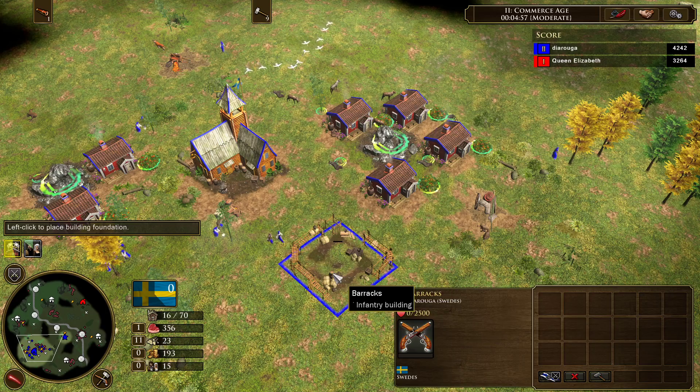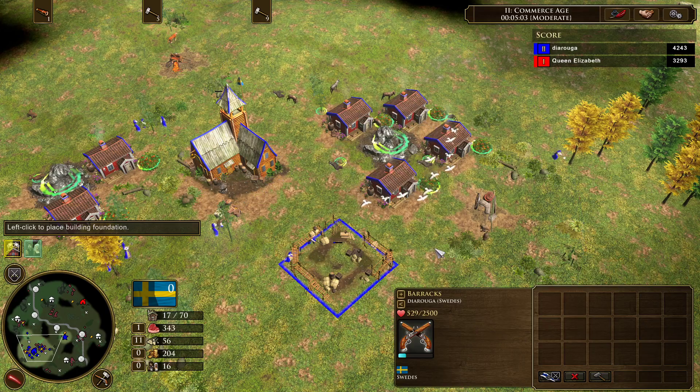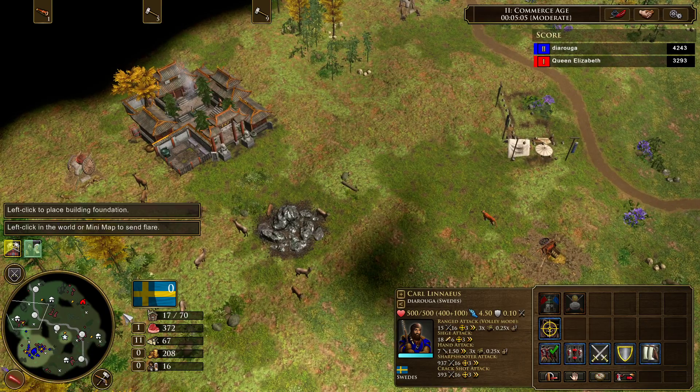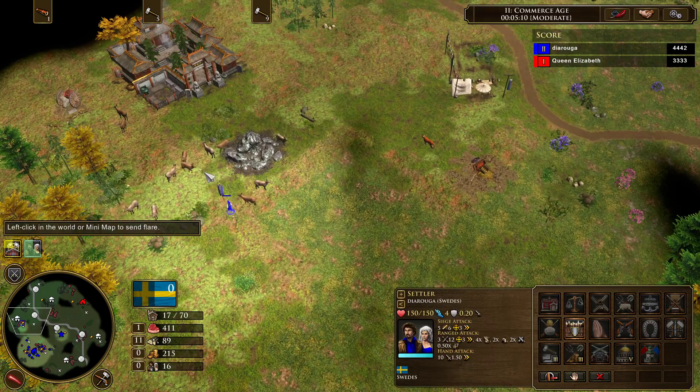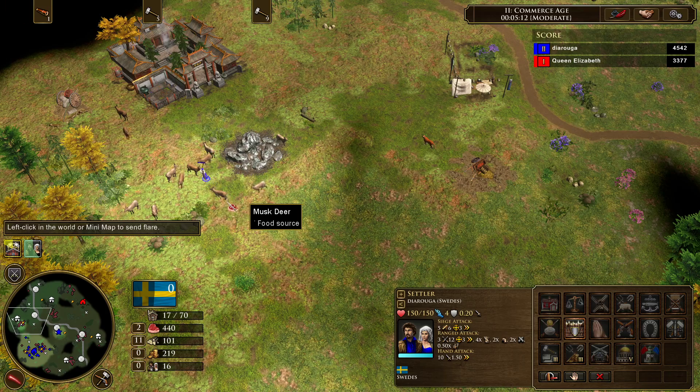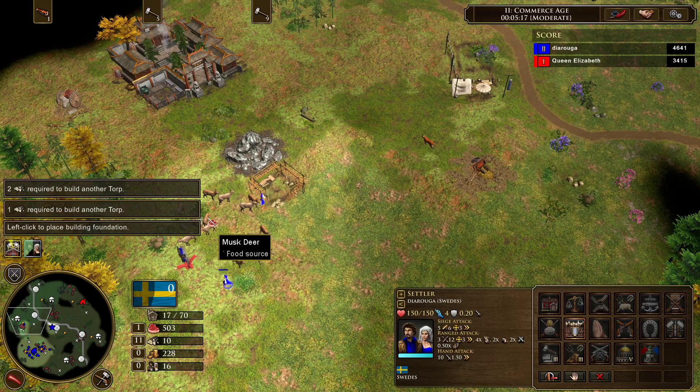Two flags on the barracks. The next thing we're going to want to do is build 4 torps on our third mine. This means, of course, herding our hunt. Here I'm lucky the hunt is near the torp, so I'm not going to have a lot of problems.